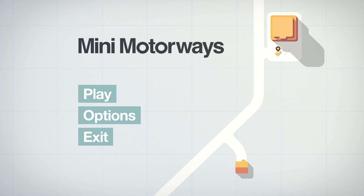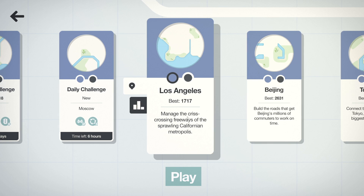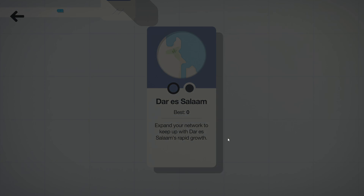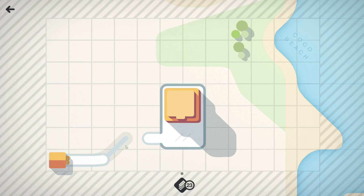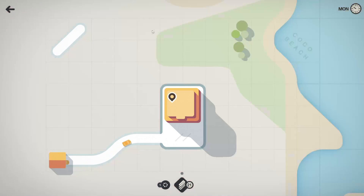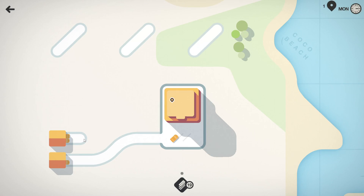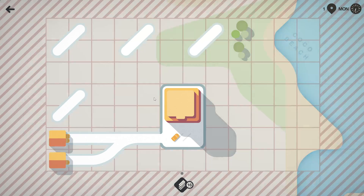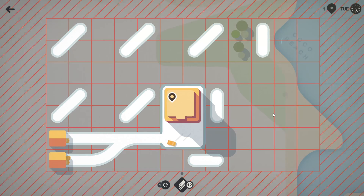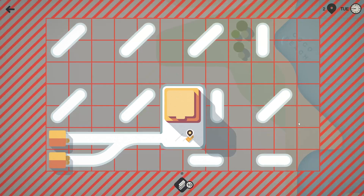Hello everybody, CFT3 again, and today I'm gonna be doing a tutorial on how to do spawn blocking on mini motorways. First of all, let's go into a stage — it doesn't really matter which stage. Disclaimer right away: I'm not gonna do any extremely high-points tactic or anything like that. This is not a guide on how to score highly; this is just a guide on how to block spawns.